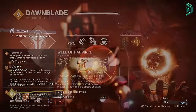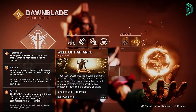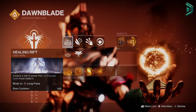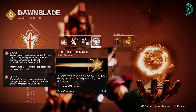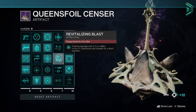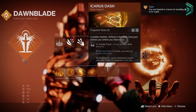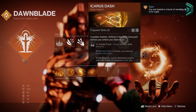For this setup you want to run the Well of Radiance super in the Dawnblade solar subclass. For the rift I'm using a healing one as it's better in harder content. For the melee, Celestial Fire — though you can use what you prefer — and then a fusion grenade, which I strongly recommend. For aspects, we have Touch of Flame so our fusion grenade explodes twice, and since we're using the new artifact perk that weakens enemies with solar abilities, this deals even more damage. As a second aspect, I'm using Icarus Dash.